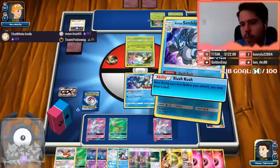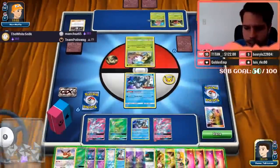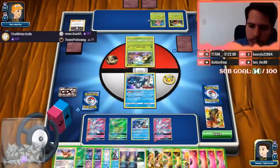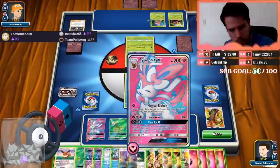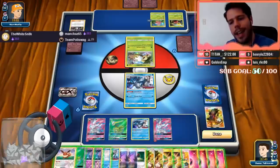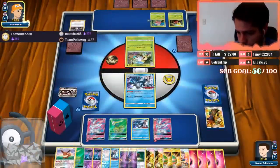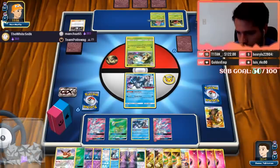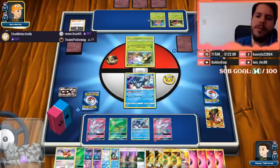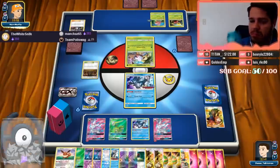This deck is not good from a competitive standpoint — it is definitely not great. Let's use Hau this time; we can extra Hau. So 1 through 18 cards we have in our hand right now. Should I bench Sandshrew? I might want to keep the Sandslashes in my hand maybe.